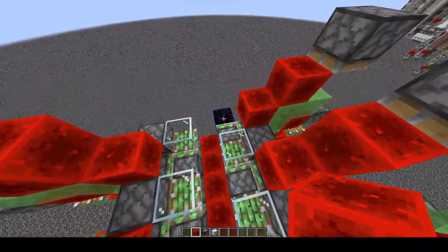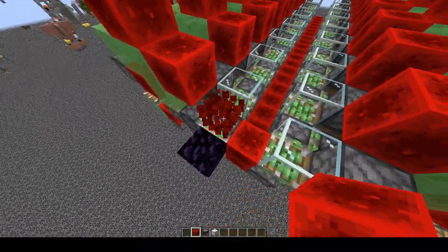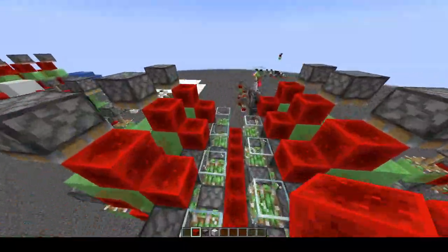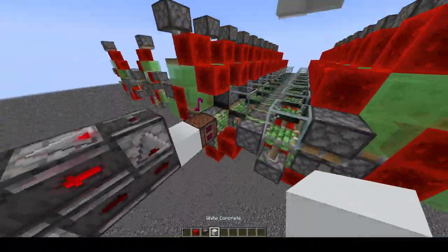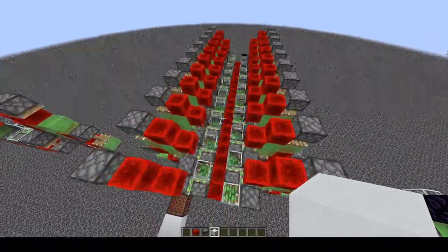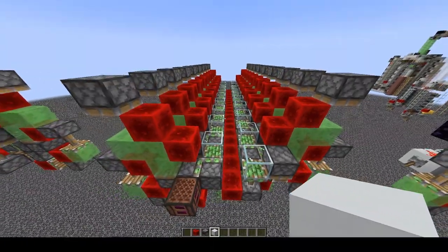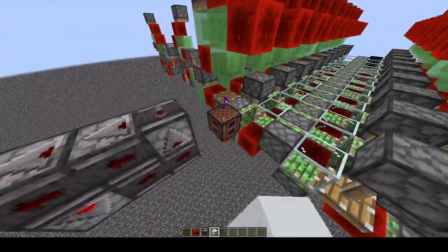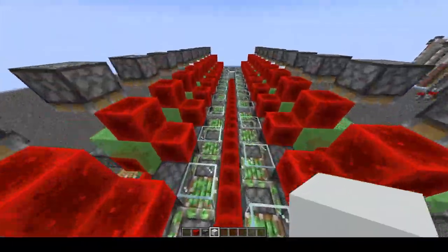For redstone blocks you only need to have this thing at the end, otherwise obviously with redstone blocks here this would extend and it would be unpleasant. I can demonstrate it clocking at 12 game ticks — as you can see, 12 game ticks clock, it's perfectly happy doing this. Still works fine. Still instantly transports blocks.